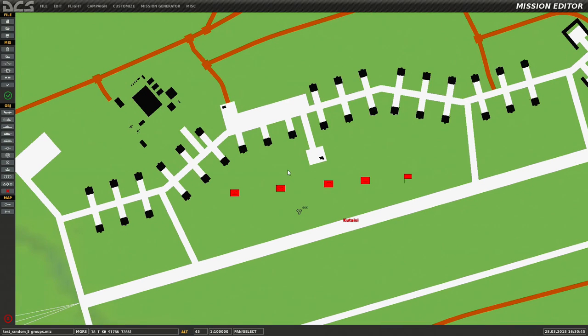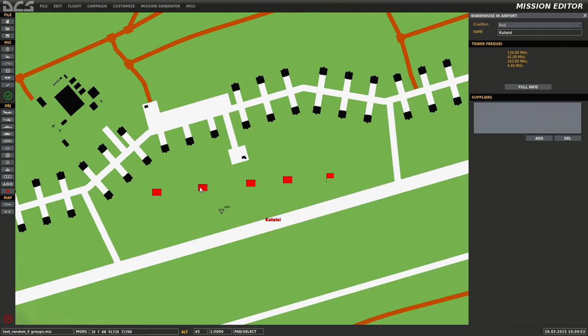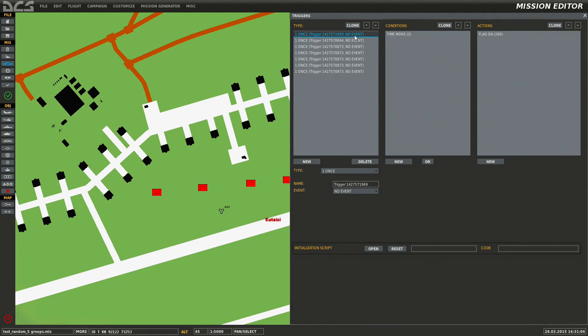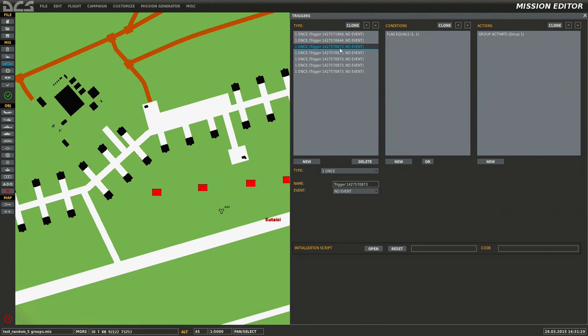Alright, five groups. Say we wanted to have — this isn't really for our mission but it could be — five different groups, all numbered group one through five. They're all late activation. Go to our triggers menu. First trigger: time more than two seconds into the mission, flag on 200. Second trigger: time since flag 200, one second — set flag value, which basically says flag one has five values: one, two, three, four, five. Then in conditions, flag equals one — value one, group activate. Flag one value two, group activate. Flag one value three, four, five, and so forth.